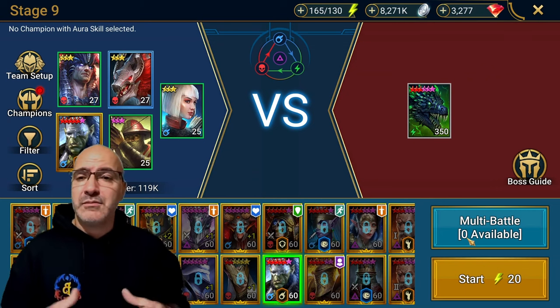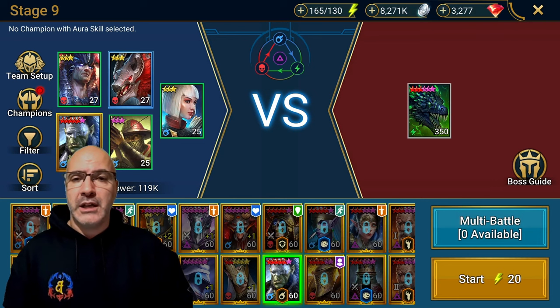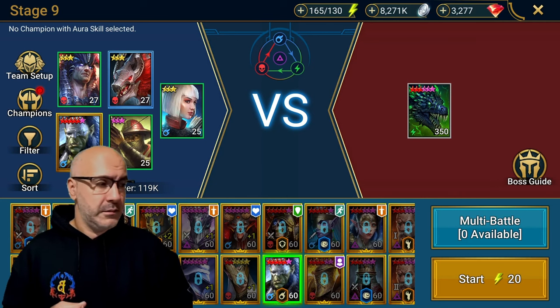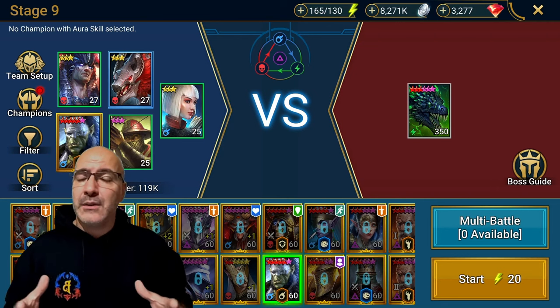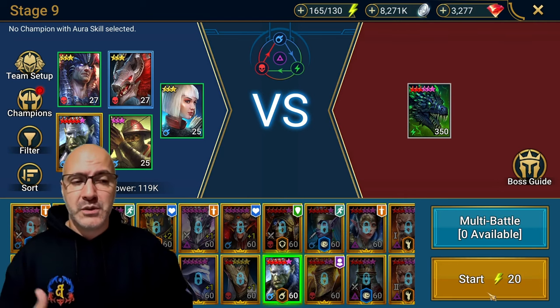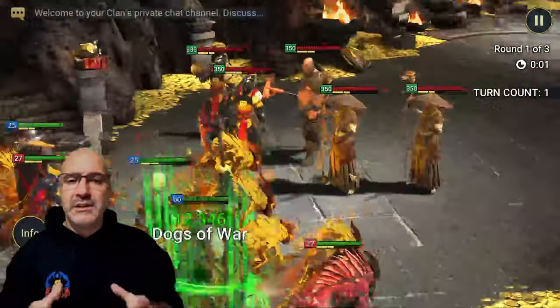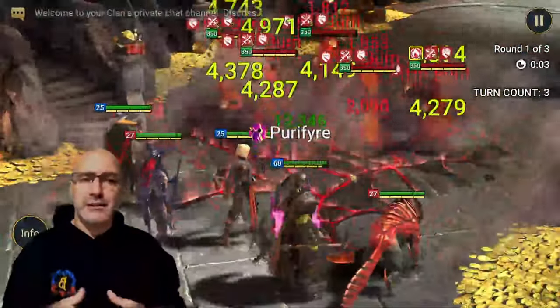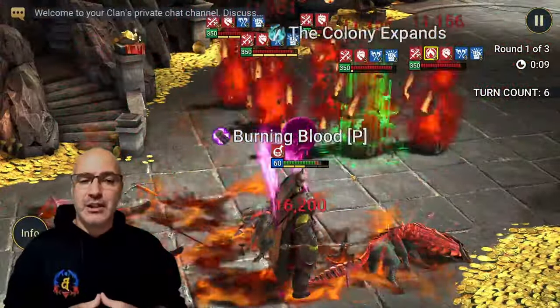Let's get into Dragon - same thing, Stage 9 of Hard Mode, not Stage 5. Again, put an aura lead in if you need to; it does help. Whatever food you're farming, put an aura lead in. Stage 9 of Dragon - again, put an aura lead in, it does help 100%, but we're not going to do it in this one just to showcase that he can do it.